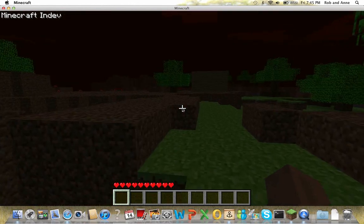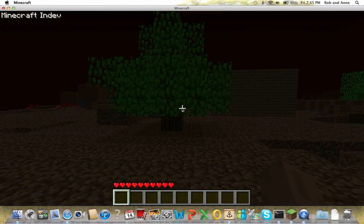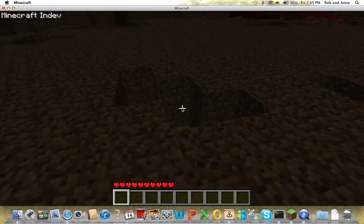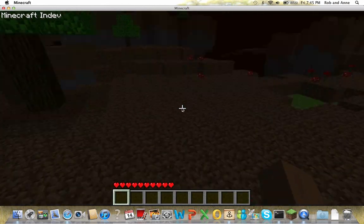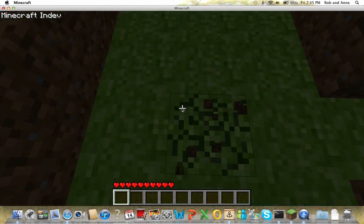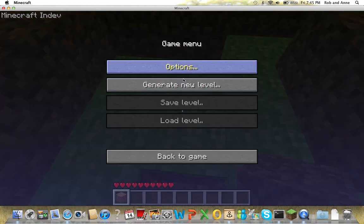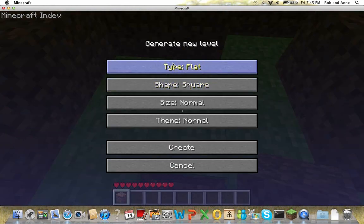And notice how there's no skins either. This is actually like my new favorite thing to do. Generate new level — we'll do deep. Let's try deep, make it small, island, woods.